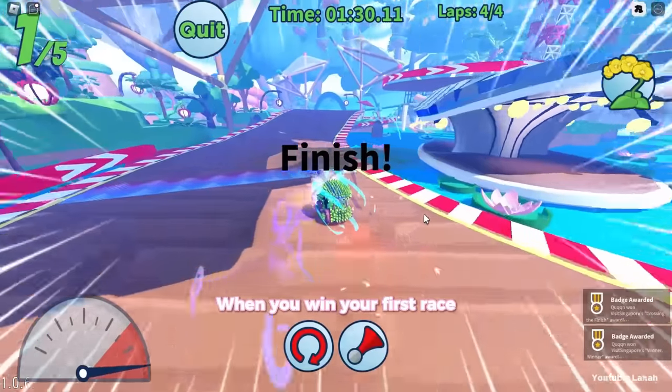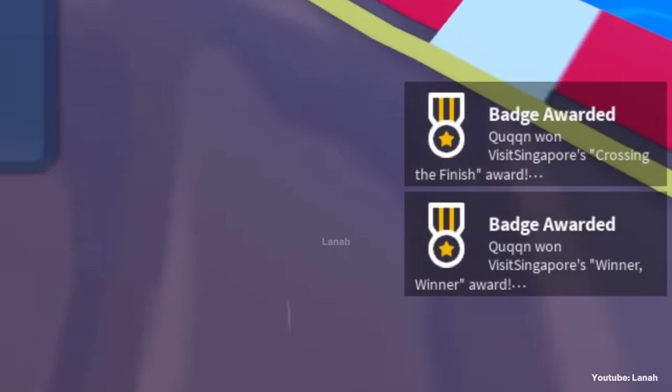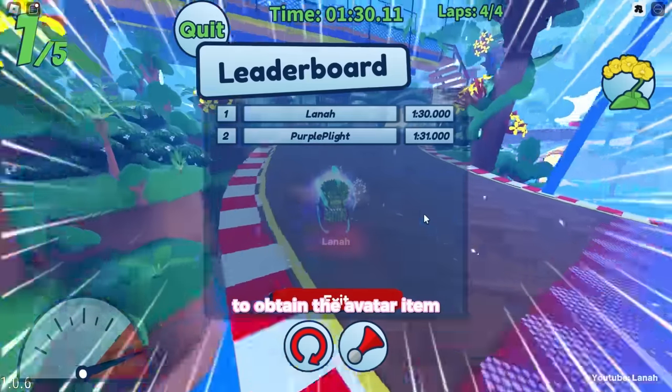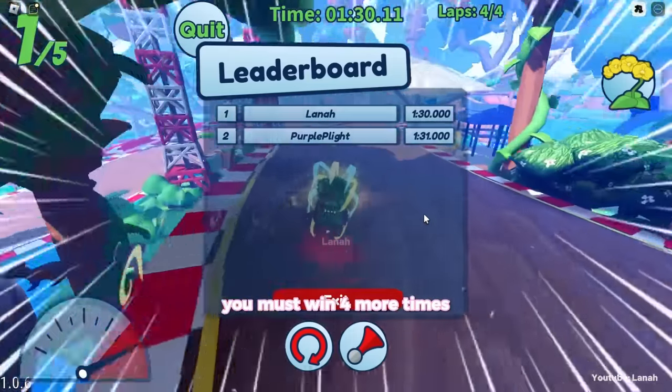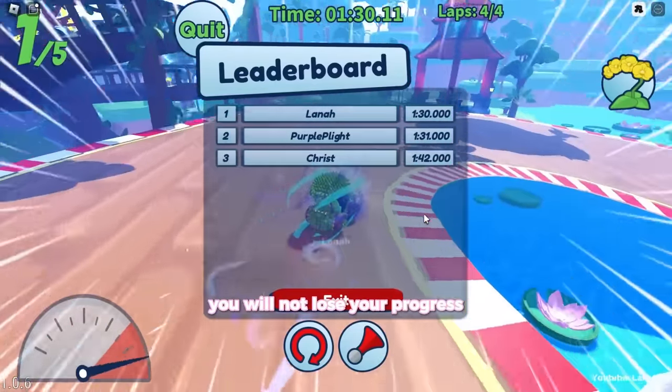When you win your first race, you will receive a badge. To obtain the avatar item, you must win four more times. Even if you switch servers, you will not lose your progress.